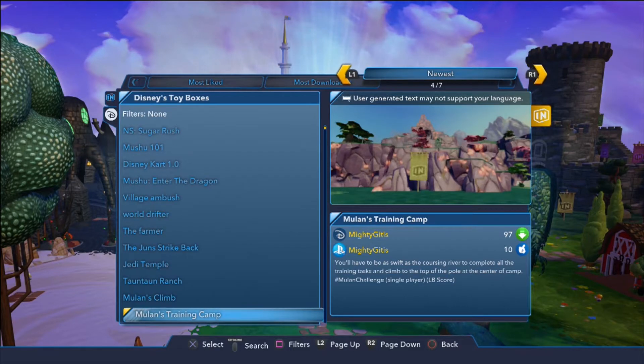Hello my friends and welcome back to another Disney Infinity 3.0 Toy Box. Today we are doing Mulan's Training Camp by Mighty Gitis. You'll have to be as swift as the coursing river to complete all the training tasks and climb to the top of the pole at the center of camp. Hashtag Mulan challenge, single player with a leaderboard score. We're only using Mulan on this one and I am ready to see you all in the Toy Box.